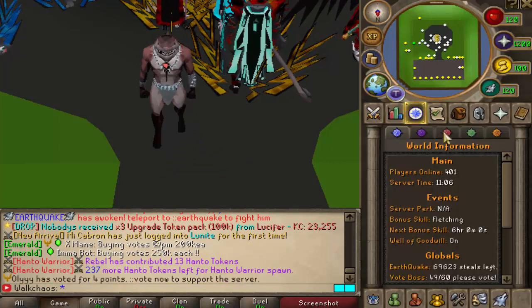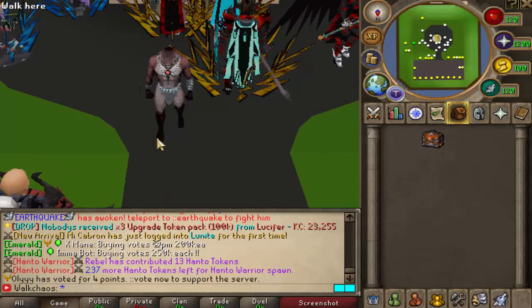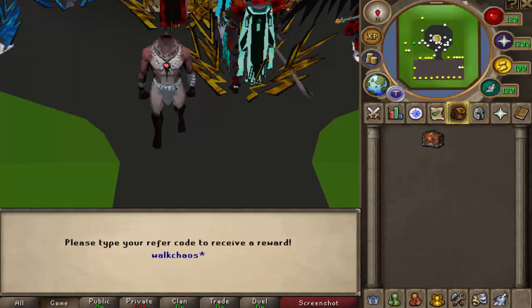If you guys haven't checked out Lunar RSPS, it's currently 400+ people online — definitely make sure to do so. Links down below. When you log in for the first time, type the referral code 'walkers' in chat and you're going to get a juicy starter pack. Make sure to claim that and enjoy the new episode.